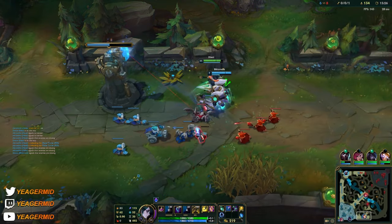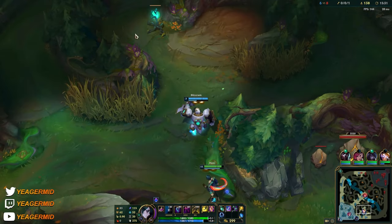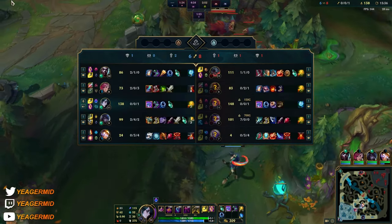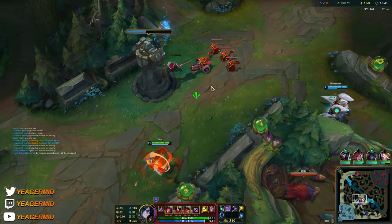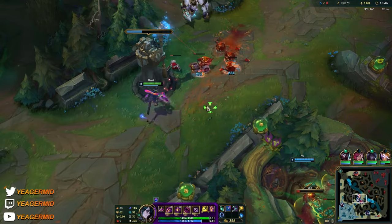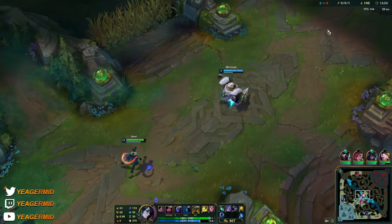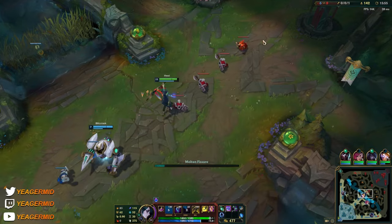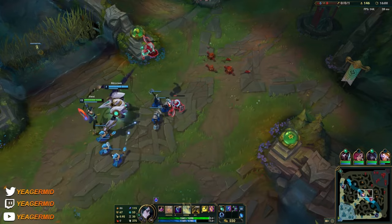The problem is that your stuff can get body blocked, especially the ultimate, so because of minions I did not use everything. It would be nice to get the shutdown though. If you cannot hit through minions you would have to use your E into the W, which has a delay.